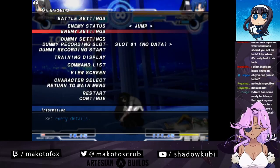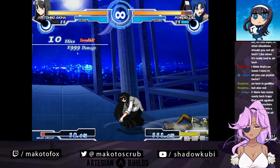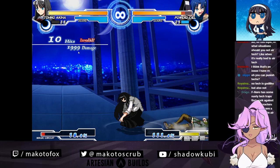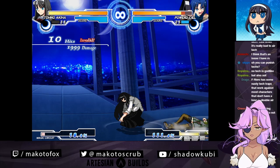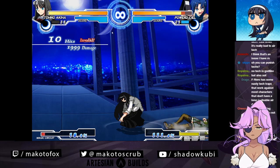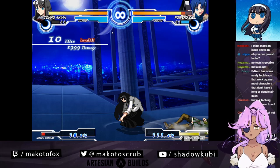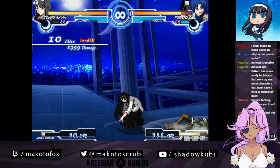Even though I did 2,000 damage, I had to spend 100 meter to do that. It varies - like in that situation, maybe I want you in the corner, maybe I think I can kill you, maybe it's worth it to put you at a lower life threshold. But normally you would OTG someone to push them closer to the corner.